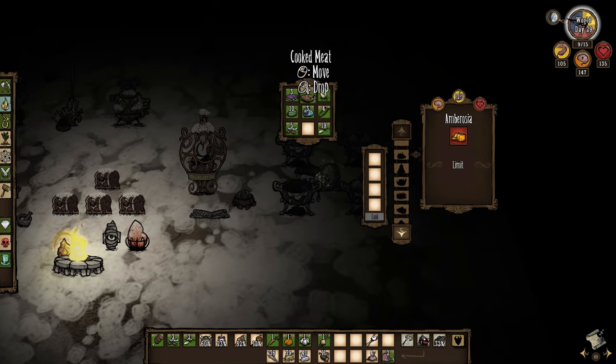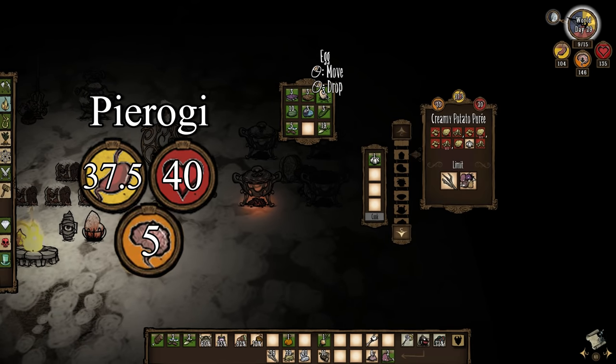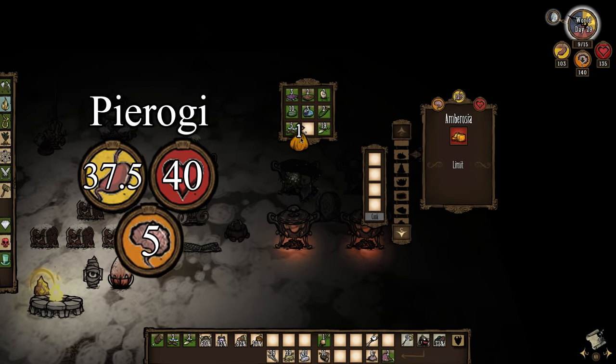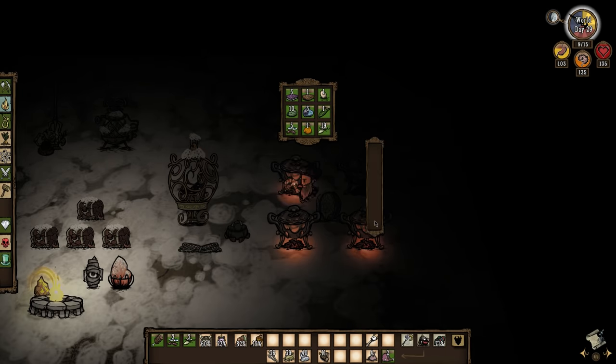For healing you're going to want to learn the pierogi recipe: one meat, one veggie, one egg, and one filler will restore 40 health. This lasts for a long time and is going to be one of your easiest healing options in winter. The veggies you can get from farms but you can also pick mushrooms in the forest, cactus in the deserts, or leftover carrots in the starter biomes. You can also hit up the mushroom forest in the caves for tons of mushrooms.